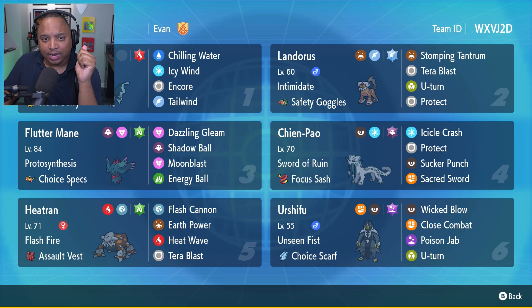What I'm looking to do in this video is outspeed a Fluttermane. If I can Wicked Blow a Fluttermane before it has the chance to do anything, then beautiful. Heatran is just the pick — Flash Cannon, Earth Power, Heat Wave, and Terra Blast, just beautiful. Chien-Pao has Icicle Crash, Protect, Sucker Punch, and Sacred Sword. Interestingly, Chien-Pao and Landorus are the only two Pokemon that have Protect on this team.